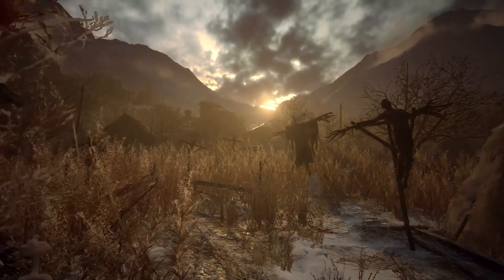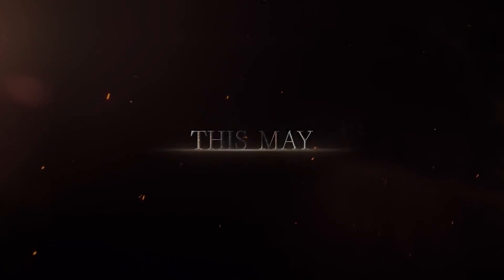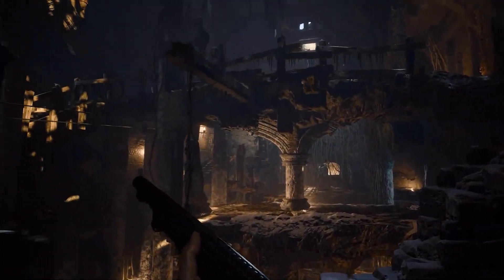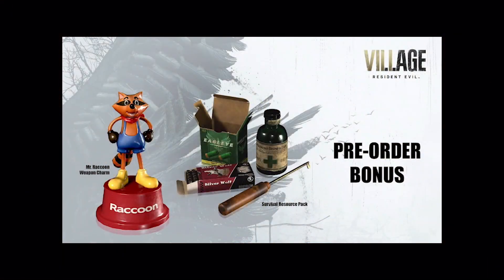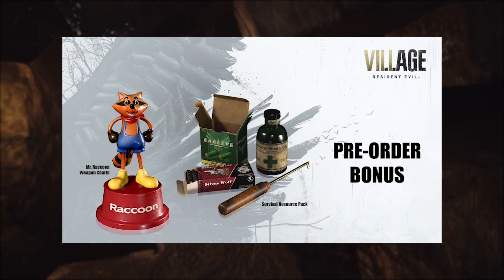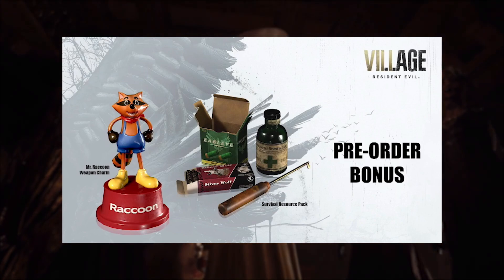We're going to be detailing the pre-order bonuses when you pre-order this game, hopefully at any retailer, especially if you're buying the physical version — and of course digitally as well. For Resident Evil Village, as you can see on your screen, that is the Mr. Raccoon Weapon Charm. You will obtain this via the in-game merchant and apply it to custom parts on a certain part of the shotgun to have the charm appear in-game on your weapon. Next to it is the Survival Resource Pack, which is everybody's best friend in any Resident Evil game. So those are your pre-order bonuses.